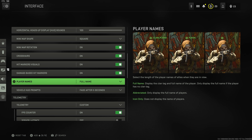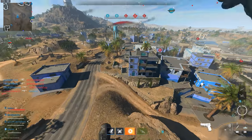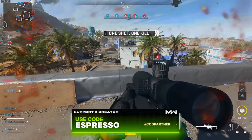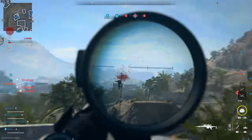Keep crosshairs on — not sure why you'd turn those off. Hit marker visuals are subjective; I like having them on to see when my shots land. Keep player names at full for teammates. This year there's no name display option for enemies — just a diamond above their head. If your teammate's name shows up too intrusively over an enemy, you can reduce it to icon only. That covers the settings for Modern Warfare 2, with options that can help your visibility, feel, and PC performance.